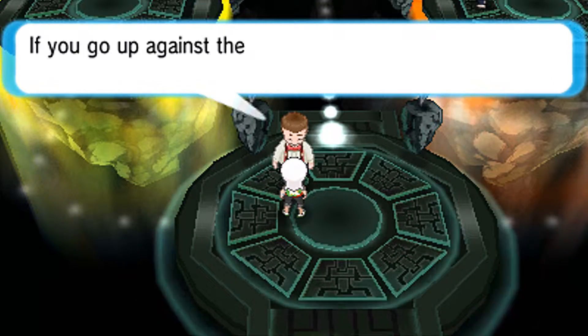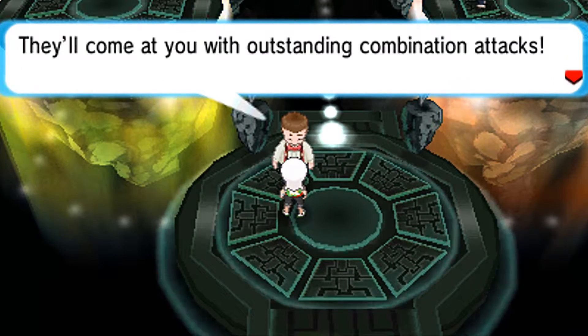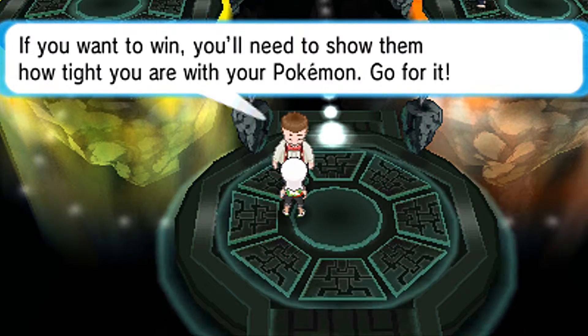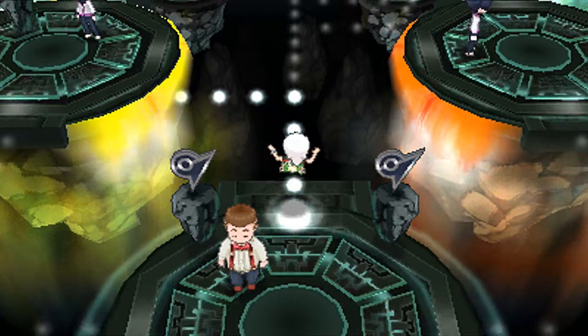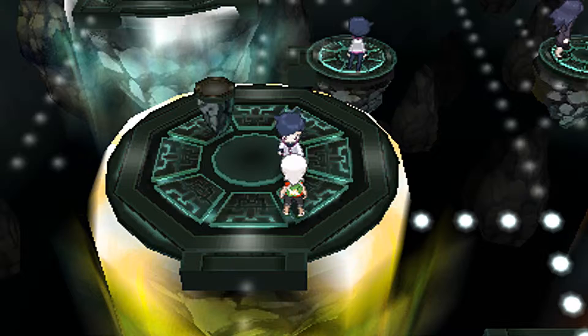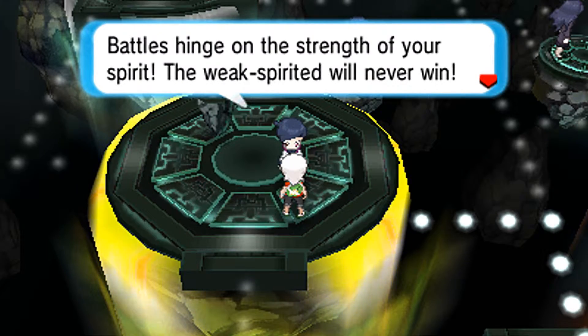The gym leaders here use Psychic-type Pokémon. If you go up against them with Fighting or Poison-type Pokémon, they'll do horrible damage to yours. They come at you with outstanding combination attacks. If you want to win, you need to show them how tight you are with your Pokémon. It's gym leaders we're fighting, so it's going to be a double battle.